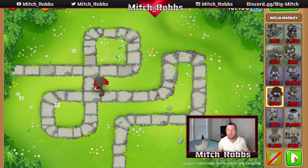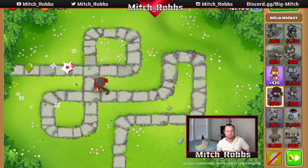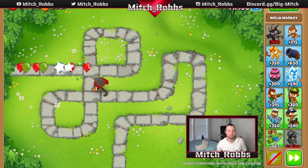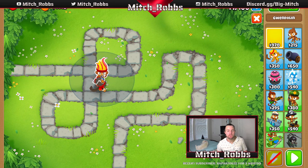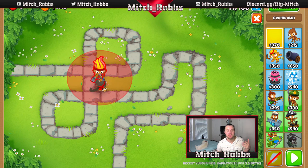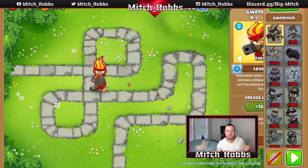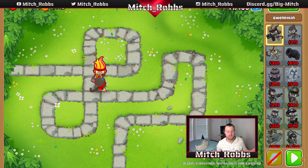As soon as we get enough money before round 15, we'll come back and buy Gwendolyn and place her. I like to place her right above the ninja — over as far left as possible and then up as far as possible. I like it pixel perfect because later on with village placements, your spike factory might not be in range if you don't do it exactly. Gwendolyn will automatically pop lead balloons, so we don't have to worry about that for a long time.